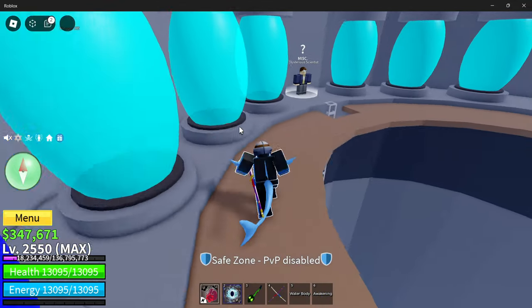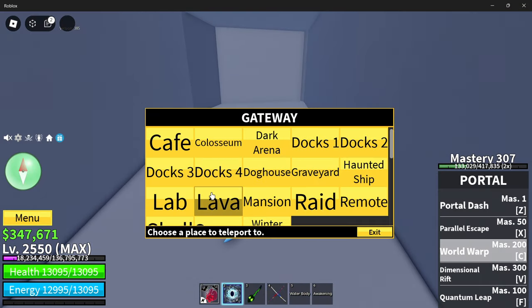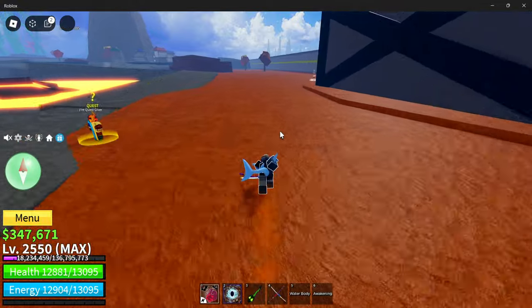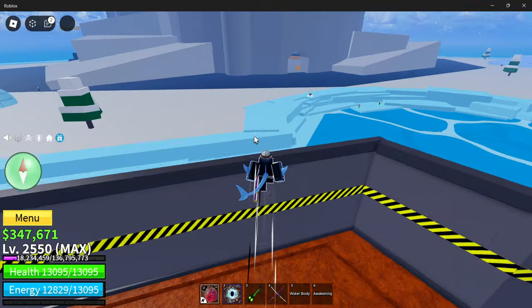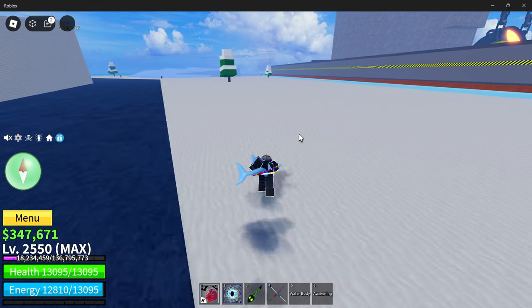The first requirement is that you must be in the second sea, meaning you must be at least level 700. If you are not level 700, you will not be able to access the raid area because you won't be in the second sea, so it will not work. But once you are level 700 and in the second sea, you're going to need a friend that is a higher level, or you're going to need to be level 1100.